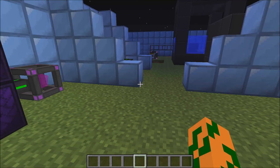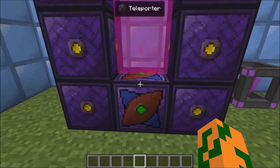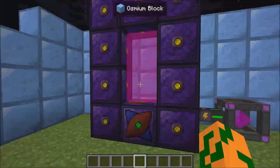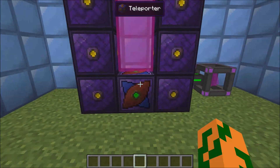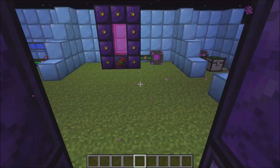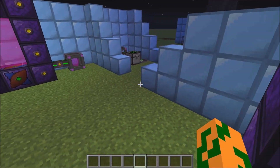It will link to any other portal. The only portal that needs to be powered is the one you're stepping onto, so you can have an unpowered portal and still move to that one. You just step through it and it teleports you instantly.